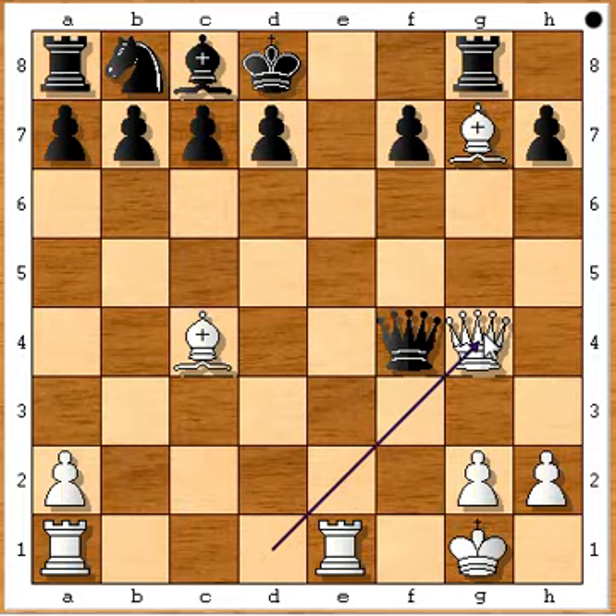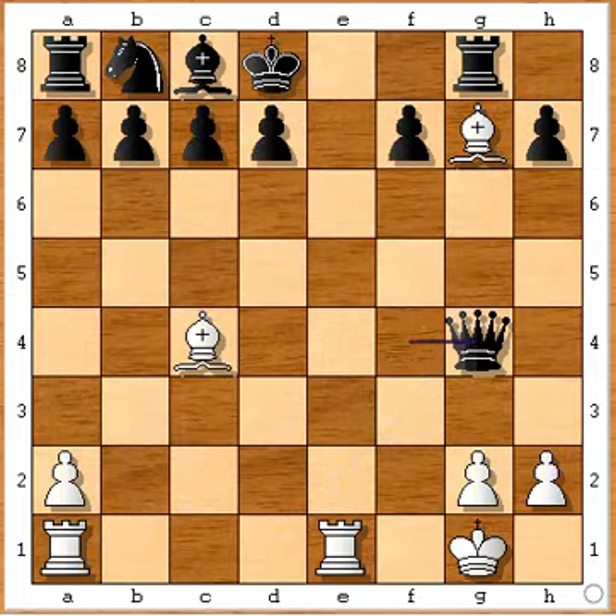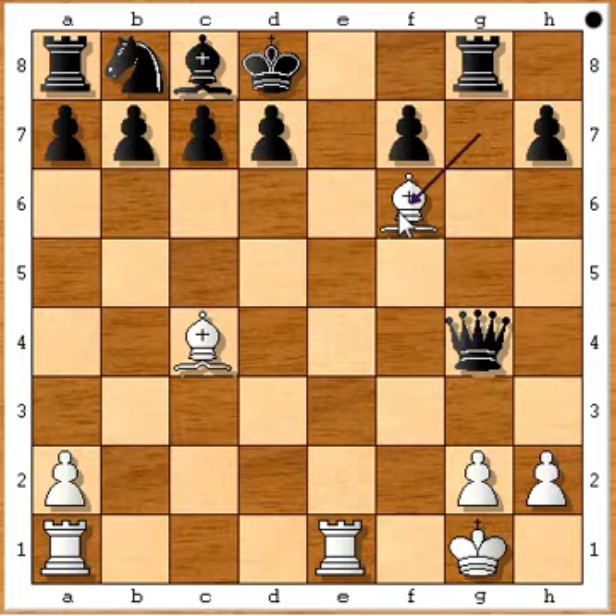Queen g4 is the move — queen g4, defending the bishop and also attacking the black queen. Now you may ask, who is defending the queen? If the queen takes, then bishop takes g7 check in the middle.